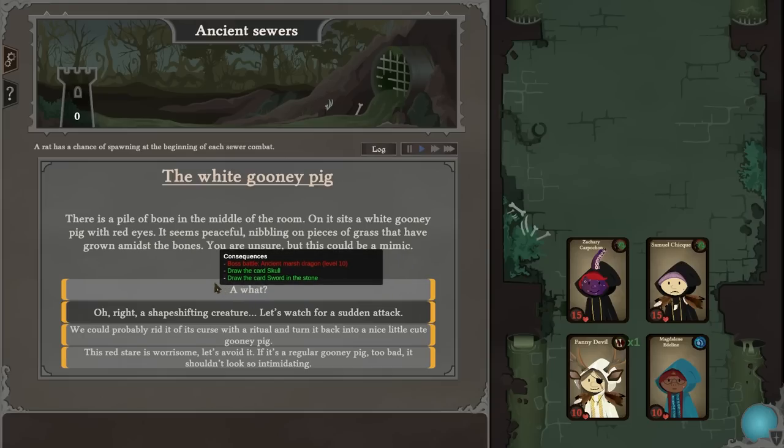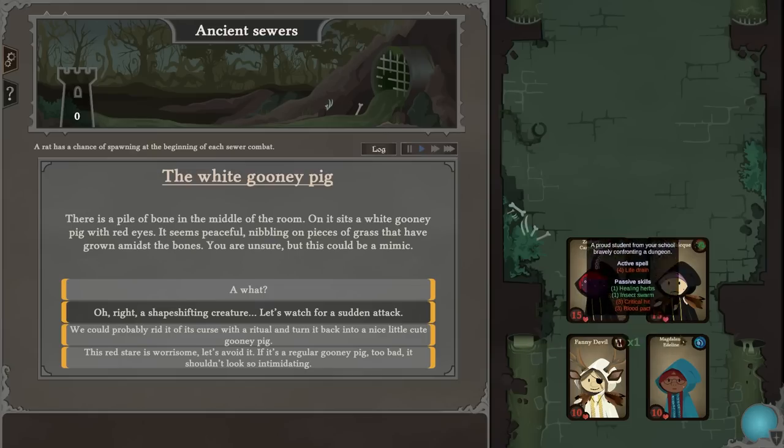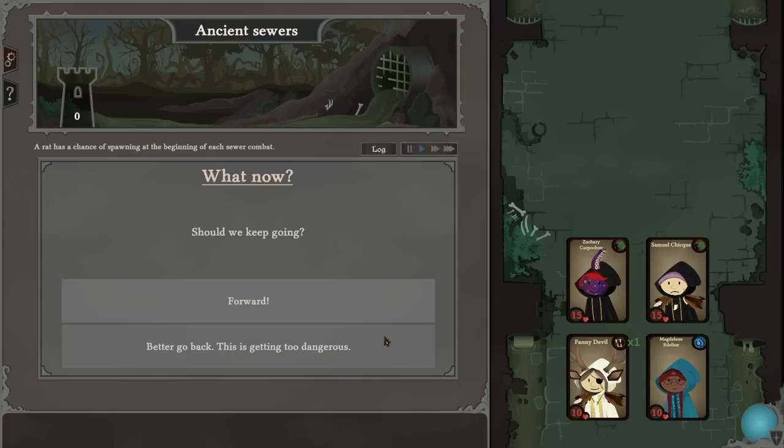This could be a mimic — boss battle, ancient marsh dragon, level 10. Draw the card skull, draw the card sword in the stone. A shapeshifting creature — let's watch for a sudden attack. The group's total in beast magic is not at least seven, so we can't do the ritual. Ancient marsh dragon level one — we could probably rid it of its curse with a ritual and turn it back into a cute guinea pig. Let's get the guinea pig!